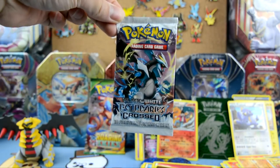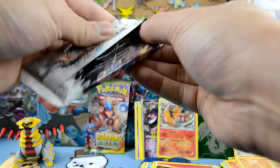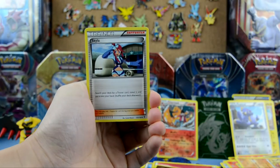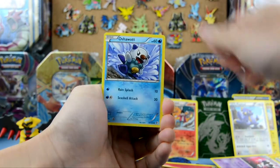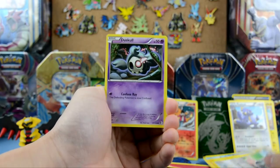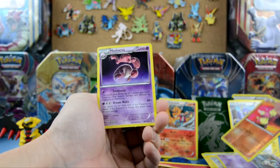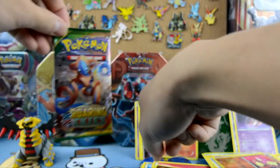Black and White Boundaries Crossed — let's go! We have Skyla, Swanna, Gothrita, Axew, Gliscor, Blitzle, Pidove, Duskull. Reverse holo Minccino. And our rare is Musharna. Why?! We are not getting any pulls except for that Mega Gengar though.